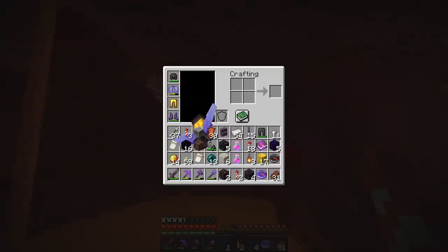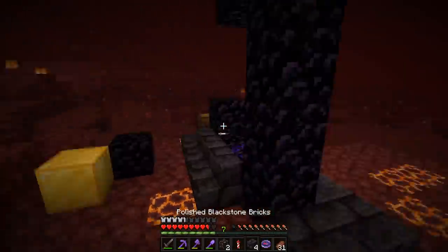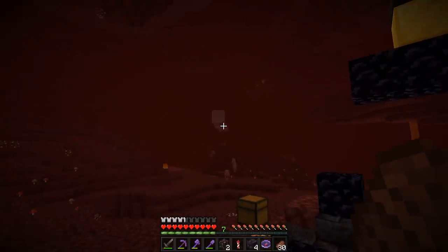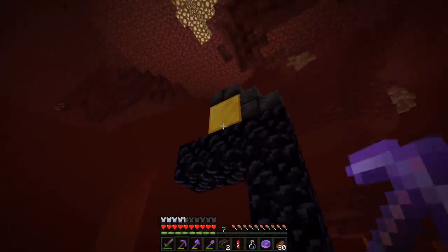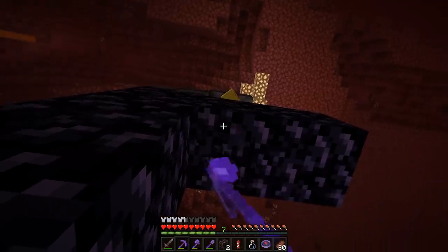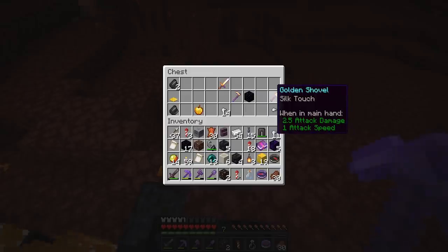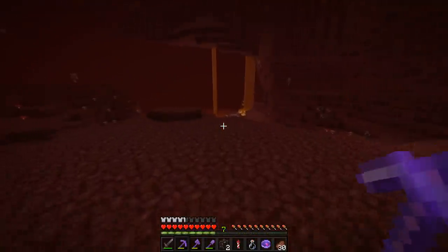We're going to go see if we can find another bastion. We've got our first ruined portal, which is awesome — another feature that they added. I don't see any piglin around, so we're just going to go ahead and grab the gold. I never would have rushed to pick up gold back in the day, but it's really nice because now gold actually has a use. And I'm going to grab the iron nuggets because — hey, chains. That's what I'm all about. The search shall continue for yet another bastion.